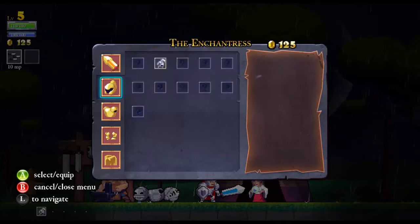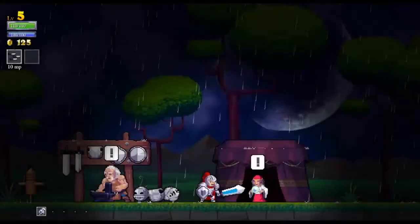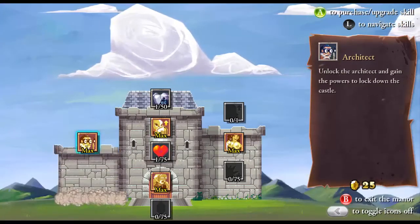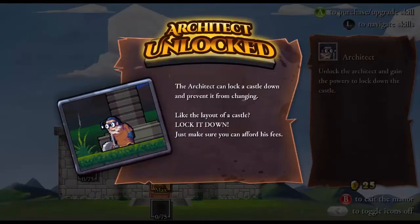At least she's honest. So that's the dash, I believe. Absolutely, we're gonna equip that — it feels basically necessary. And that is an extra jump rune — maybe not basically necessary, but certainly necessary for some puzzles and challenge rooms. We got 125 gold — we might be able to get the architect. Let's grab the architect. The architect can lock a castle down and prevent it from changing. Just make sure you can afford his fees.